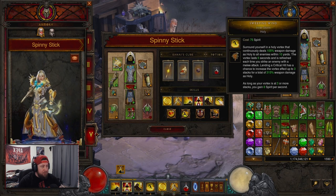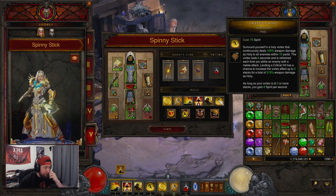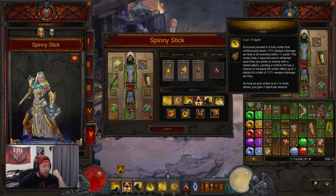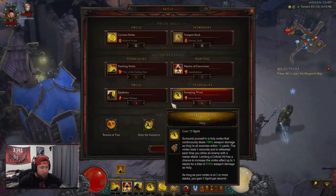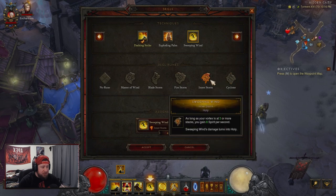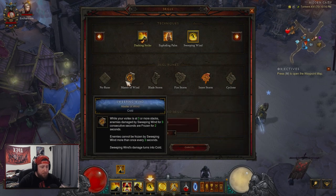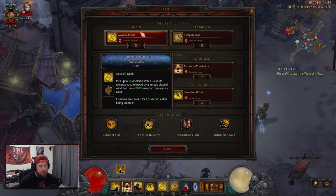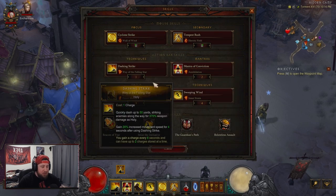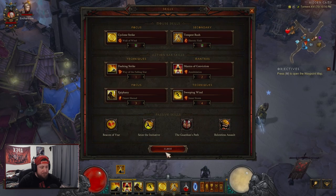Ascension is also a very good option. Then of course Epiphany with Desert Shroud for damage reduction, and Sweeping Wind with Inner Storm — Sweeping Wind gets huge, deals damage, and generates 8 Spirit per second while active. I almost switched to Master of Wind to freeze enemies for two seconds, but Cyclone Strike already handles the freezing, so I kept Inner Storm to maintain high Spirit.